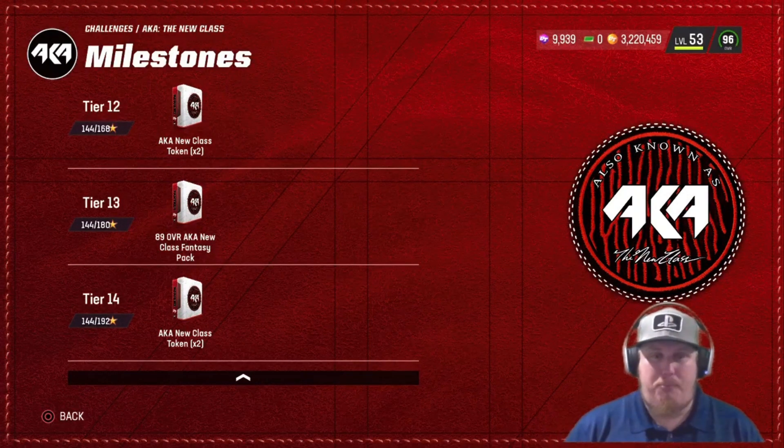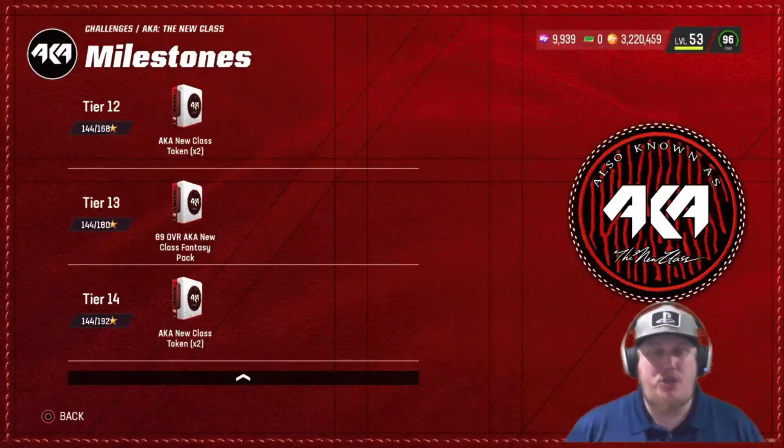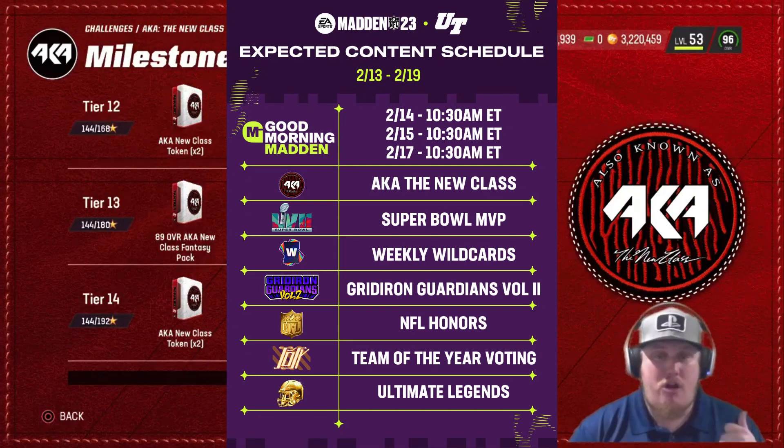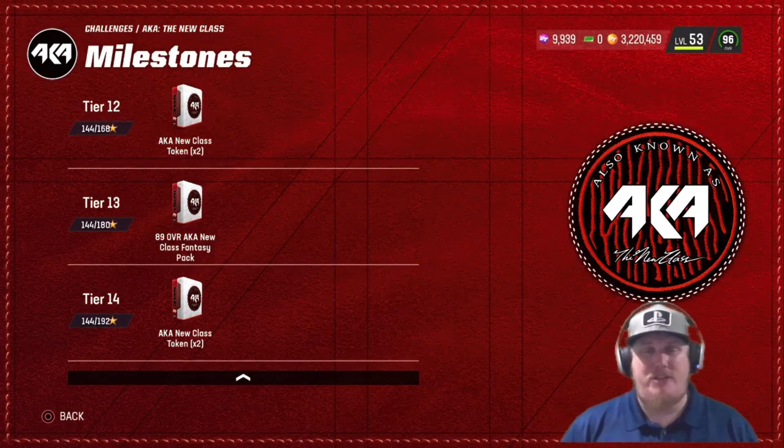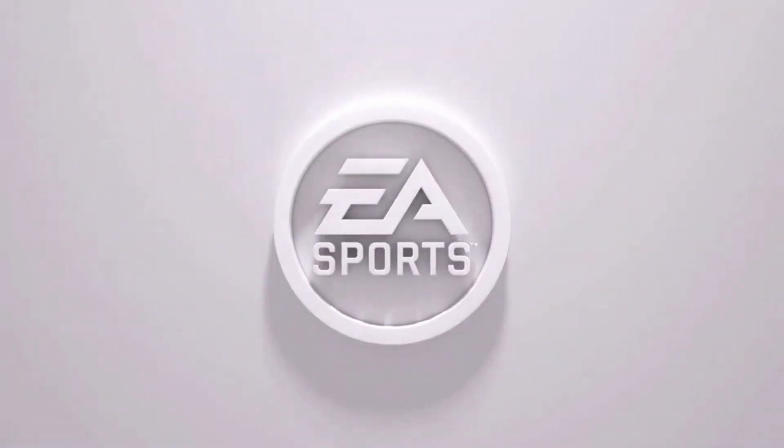That's it for this video this week, guys. Let me know in the comments how you're feeling about this AKA program — to me it's the best program we've got going on this year. I'm loving the card art, the animations, and the players they're picking. Stay tuned to the channel — we've got Weekly Wild Cards, Green Iron Guardians Release 2, some information on Team of the Year, and it looks like Ultimate Legends Release 1 is dropping this weekend. As always, I'm AC Kingpin27 — appreciate you all stopping by, stay safe out there, and I'll catch you guys next time.